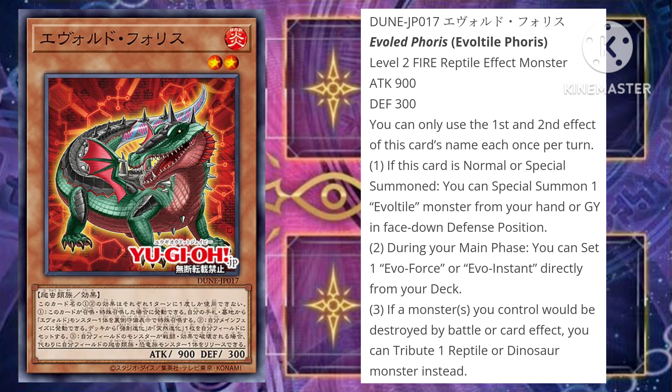If this card is normal or special summoned, you can special summon one Evolite monster from your hand or graveyard in face-down defense position. Second effect — during your main phase, you can set one Evolt Force or Evo Instant directly from your deck. And its third effect: if a monster you control were to be destroyed by battle or card effect, you can tribute one Reptile or Dinosaur monster instead.